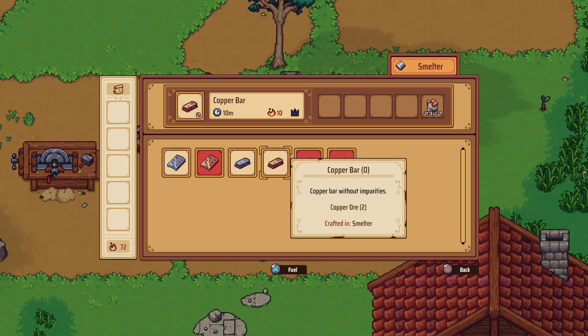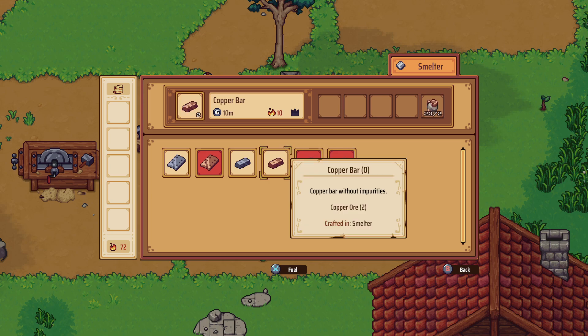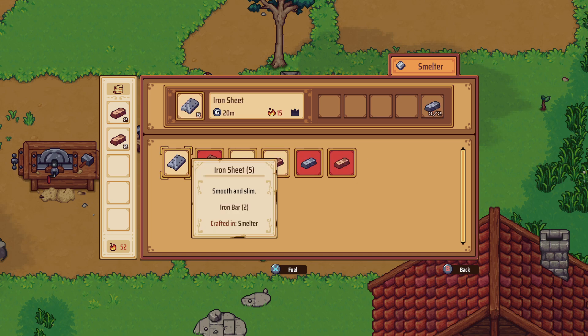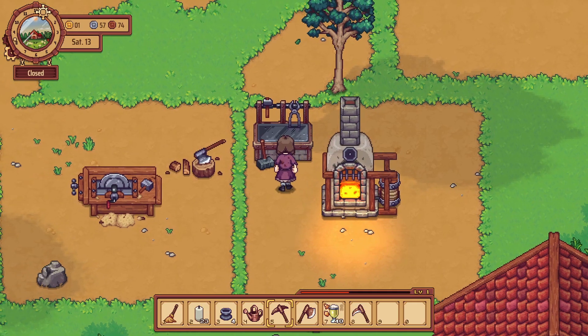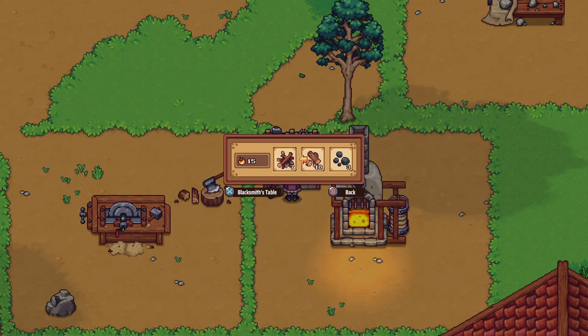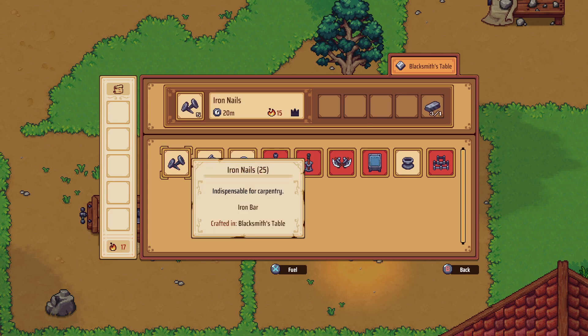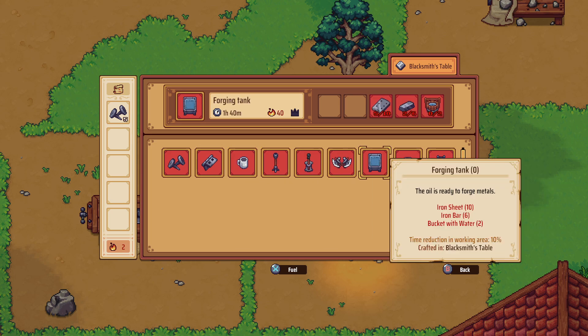We're still short on copper it seems — let's do a couple of copper bars. We can make an iron sheet but I don't know what we need it for, so we won't make that. For nails we need iron, and we're gonna need some fuel in there. There we go, we're making some nails. What else can we make — a porching tank?